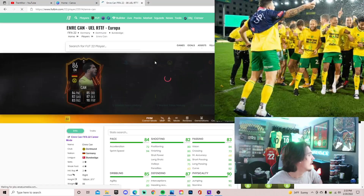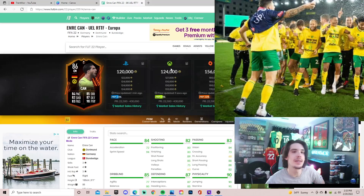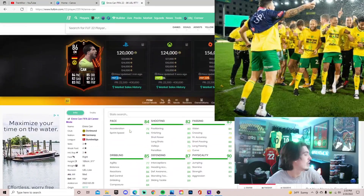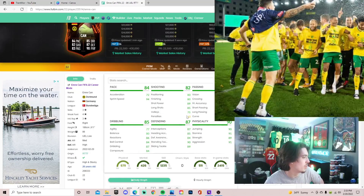Emre Can - very nice looking card. He went down though. Completely ignore what I said earlier. Emre Can is 100k now. I checked before, but I'm recording this an hour and 34 minutes after - like 40 minutes ago he was sitting at 285k. Shot down fast. He's 3-star, 4-star, with 4-star weak foot, very good. Medium-high work rates, so this guy as a CDM will probably be very ideal. Look at these all-round stats - phenomenal all-round stats for Emre Can.